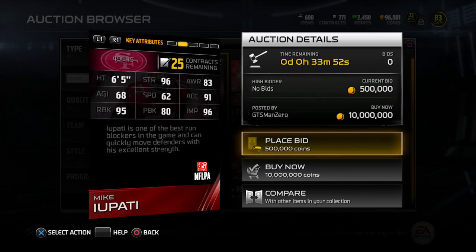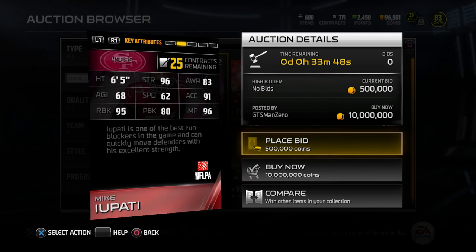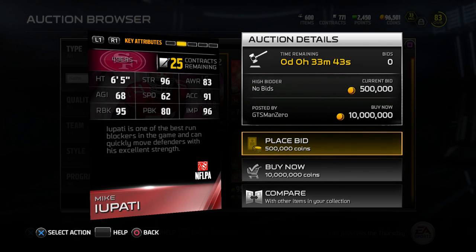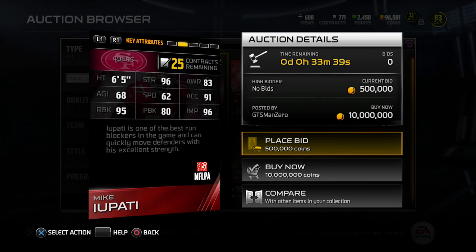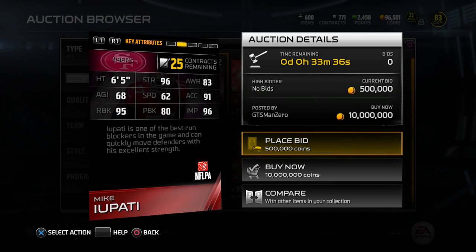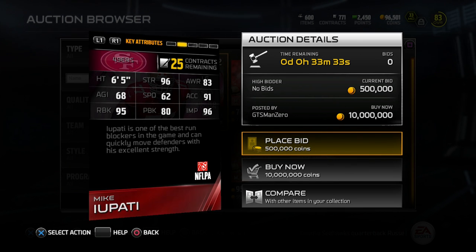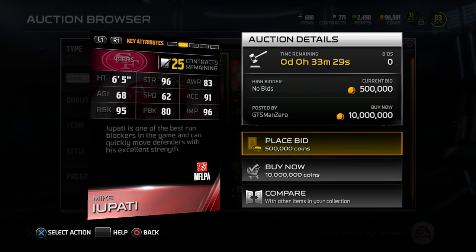Gene Upshaw and this Mike Upati are the same at 95 run block, but Upshaw is 10 better in pass block. Mike Upati does have better strength at 96 versus 92 for Gene Upshaw. But overall, I personally think I would probably go with Gene Upshaw for my team because I'd be looking for a more well-rounded left guard. If you're looking for a pure run blocker though, this Mike Upati is the best in the game.